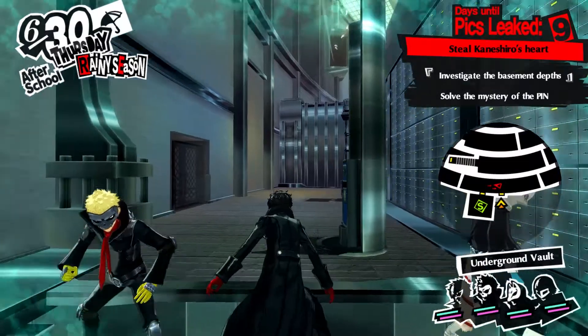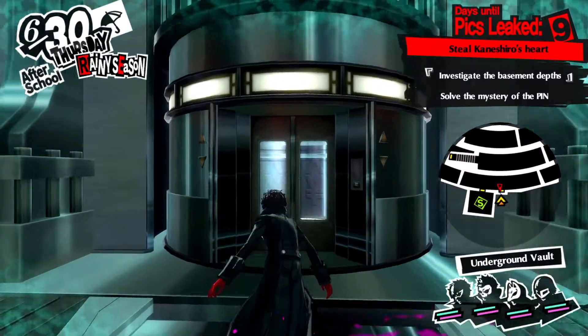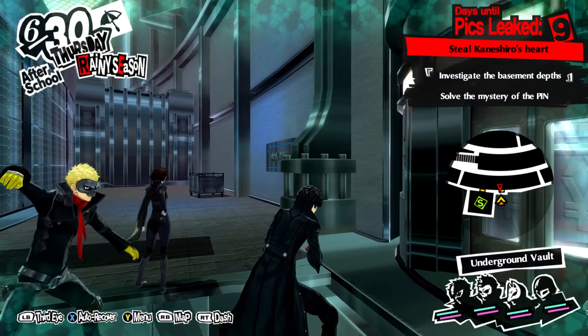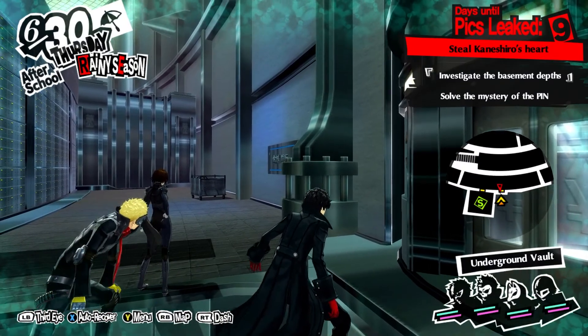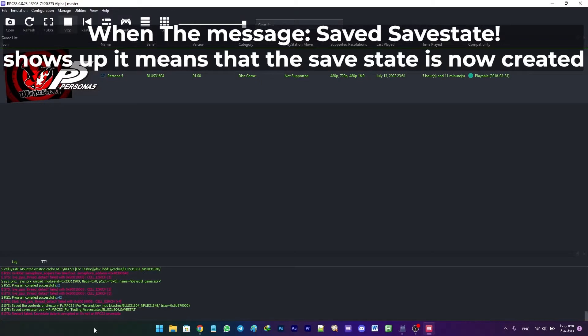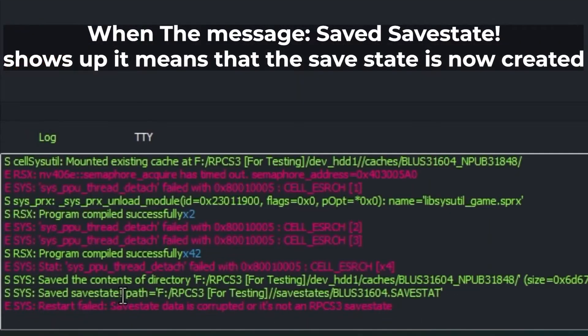So now let's get to know how this save state feature works. It's pretty simple — you just open your game, run it, and press CTRL+S on your keyboard whenever you want to take a snapshot. I should also add that you can only have one save state per game.